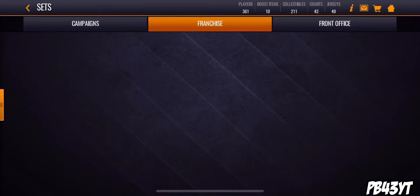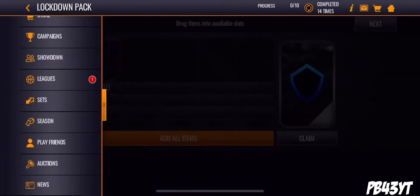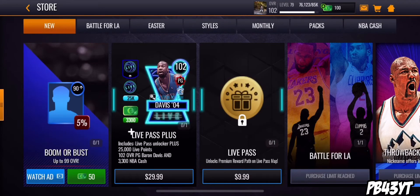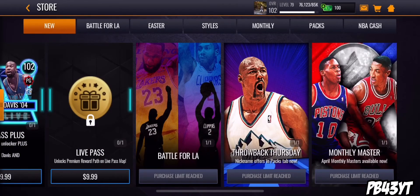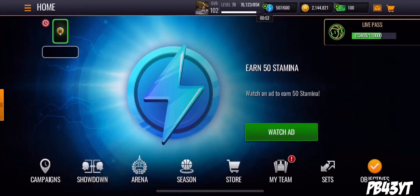You can throw it into this set right here in Franchise. I've completed it 14 times - out of this pack you get three 90-plus cards and you can pull some crazy overalls. You can get some elite jerseys and everything. I actually sold an elite jersey for 200,000 coins the other day. So if you can pull those cards, that's really good. That is the second way.